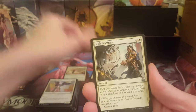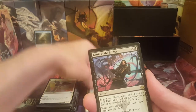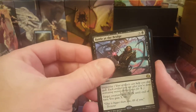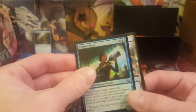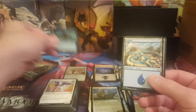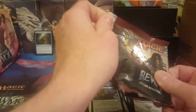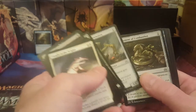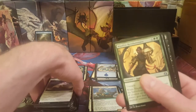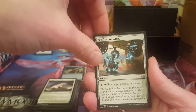Skyship Plunderer, Deadeye Harpooner, another Consulate Dreadnought — that's like my sixth one. Battle at the Bridge, old Tezzeret right there, and we do have a foil uncommon — Trophy Mage. Could have been a Fatal Push. The Aether Geode Miner could have been a Walking Ballista. All right, last pack out of this bundle — Maulfist Revolutionary, Pacification Array.